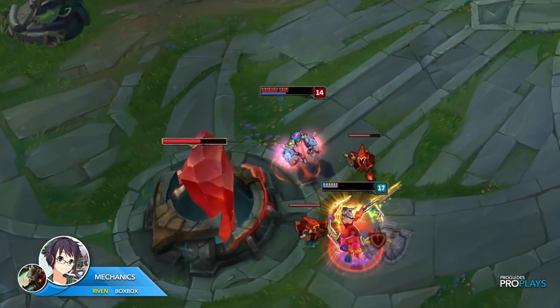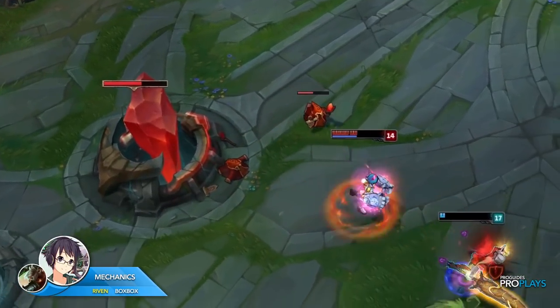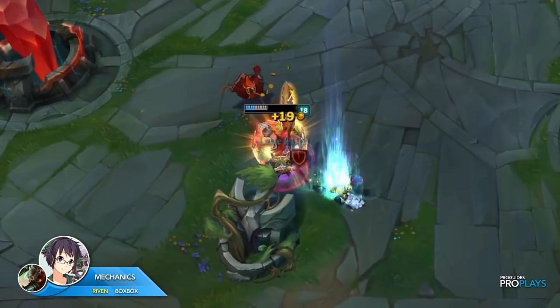BoxBox then E's away to gain a shield and more distance, giving more time for cooldowns, and then autos another minion to lifesteal. Once his W is back up, he turns to stun Vi, auto-attacks one more time, and finishes her by activating Wind Slash.